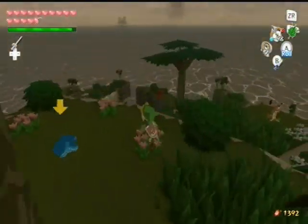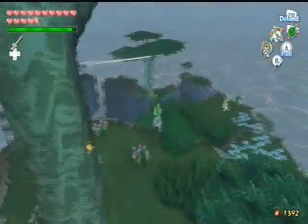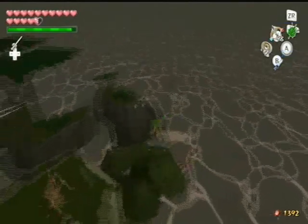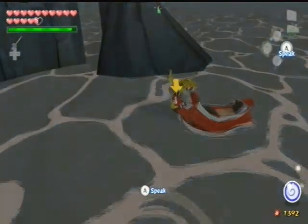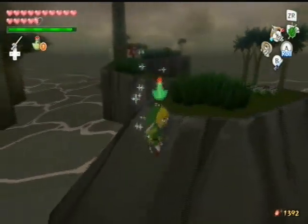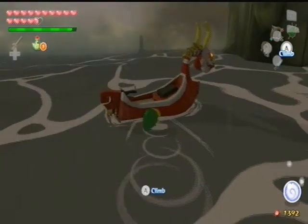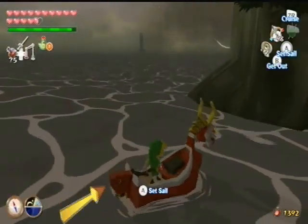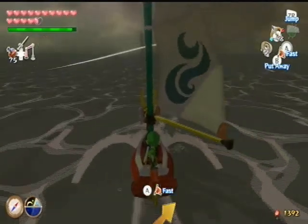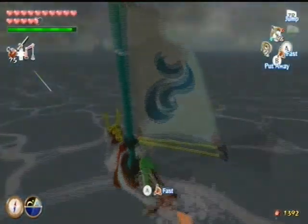As a result, we gotta go back to G7. Because that piece of heart I was talking about, you gotta use a treasure chart to get it. I totally misread my guidebook — I literally thought it said go to that submarine to get that piece of heart. So yeah folks, we gotta go back.